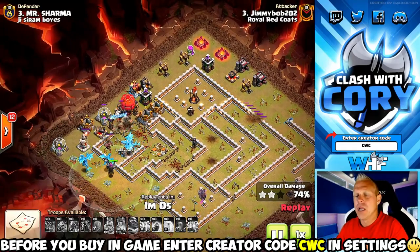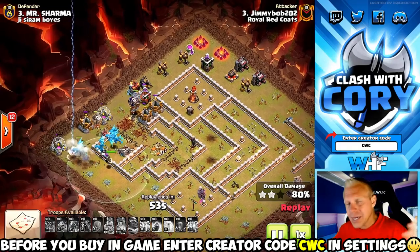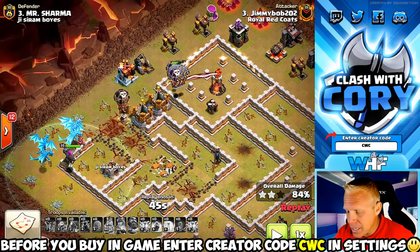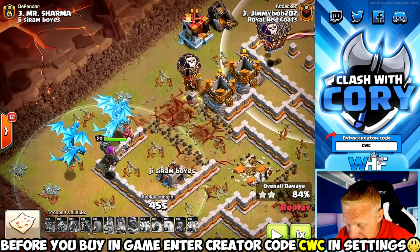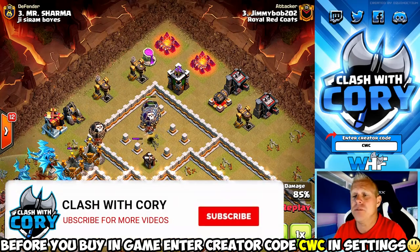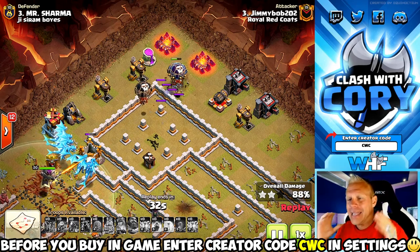Troops inside your stone slammer — this is exactly why I like bringing all loons and not just another electro dragon. Look what's left at the end of this attack: that stone slammer is still up, you've got a bunch of e-dragons on the field, but they're slow and they're gonna take a long time on cleanup. If you had another e-dragon inside that stone slammer, it would have also danced around the multi-target inferno. But the maxed-out loons — way stronger than Town Hall 11 loons — are great for cleaning up the last few stubborn defenses. We just saw them direct target that multi-target inferno and finish off the last few defenses.